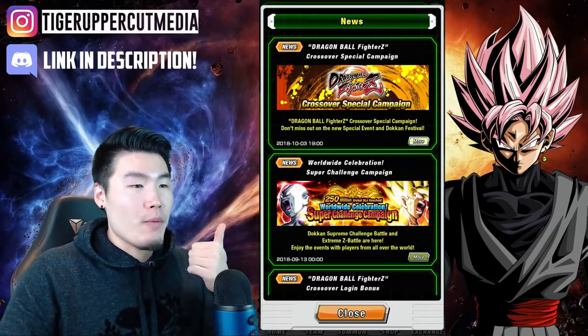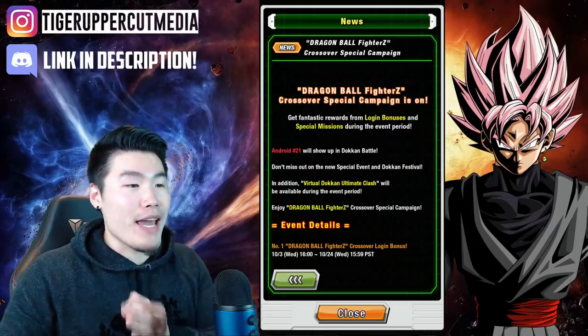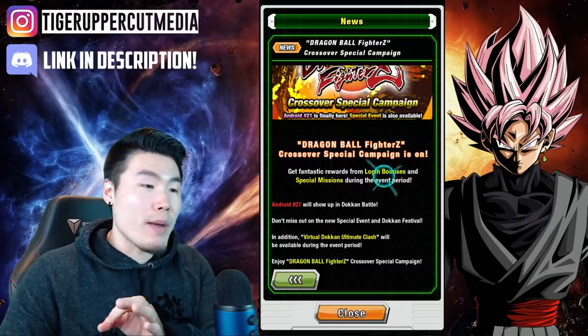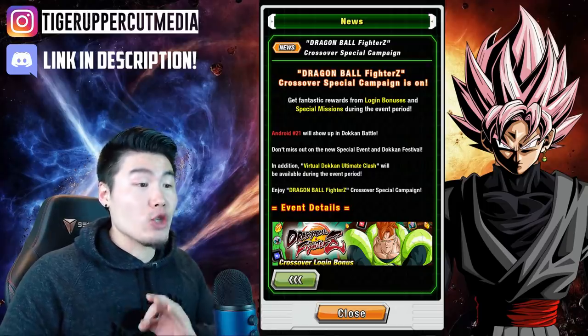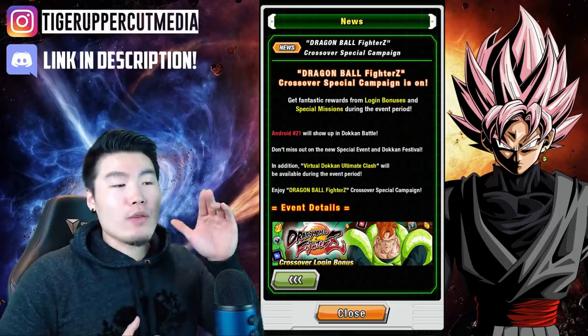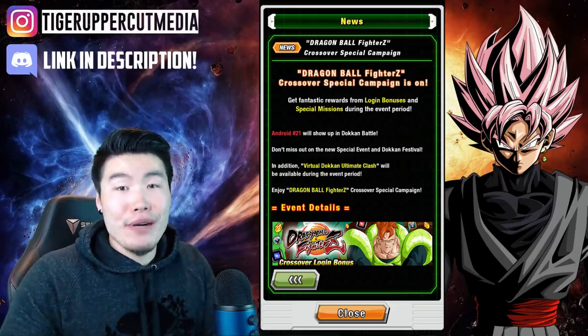I'm going to hit up the news and jump right in here. It's the Dragon Ball FighterZ crossover special campaign. Android number 21 will show up in Dokkan Battle, which we already knew about. Don't miss out on the new special event and Dokkan Festival. In addition, virtual Dokkan Ultimate Clash will be available during the event period — we'll talk about it more in a second and it's pretty damn exciting.